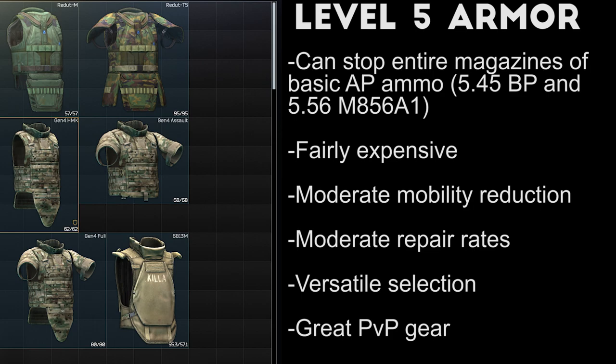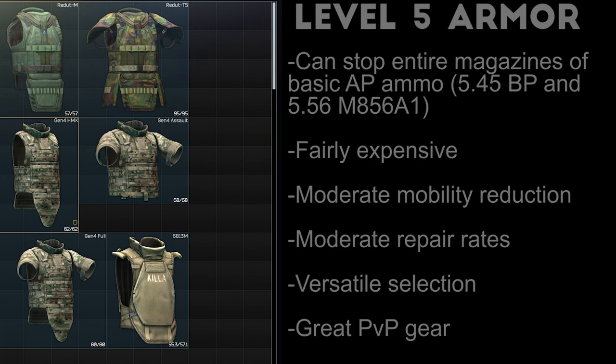Level 5 body armor is where things start to get tanky, offering protection from multiple rounds or even multiple magazines of low tier ammo. Basic rifle rounds, low tier armor piercing rounds, and pistol rounds will barely even scratch you through these vests, making them really effective against scavs and against any player who's not specifically geared to take out armor. However, most rounds fired by snipers and some of the high tier AP ammo like the M995 and BS rounds will still penetrate on the first or second shot.